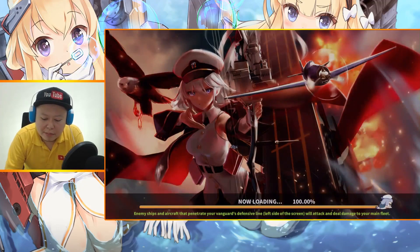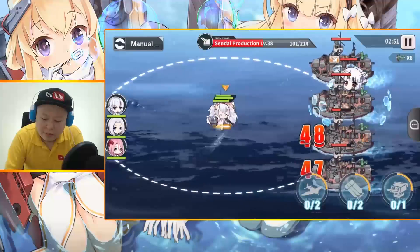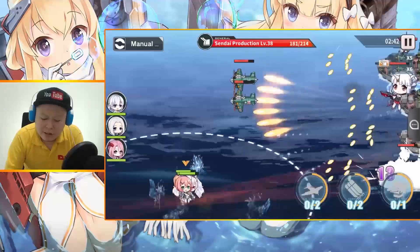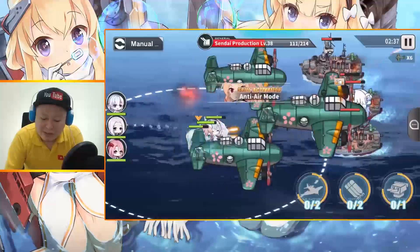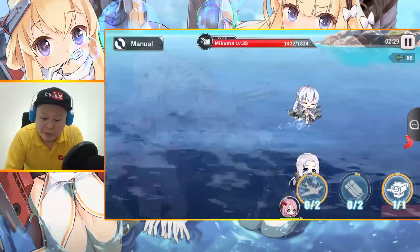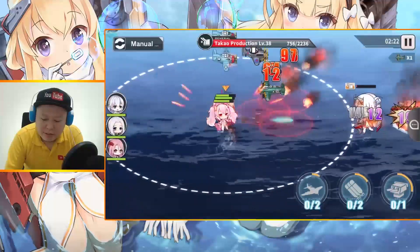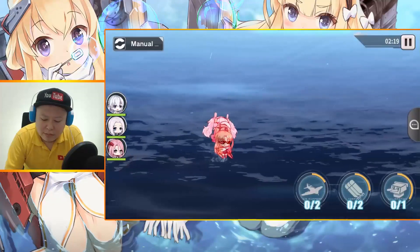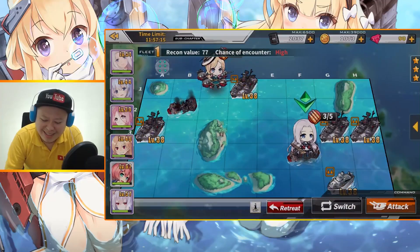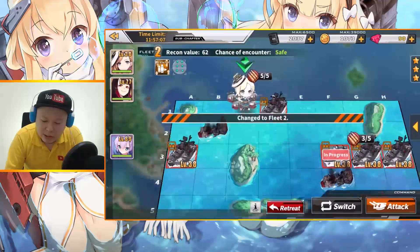They are much stronger than yesterday, actually. Yesterday Cleveland died too early and stuff. This time she's much stronger. And Laffey is very good — a very good starter. My Laffey is almost level 70, by the way. I don't like this ambush fleet, so let's switch to the other fleet — that's just going to waste another 22 oil.